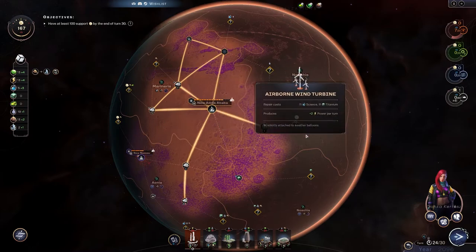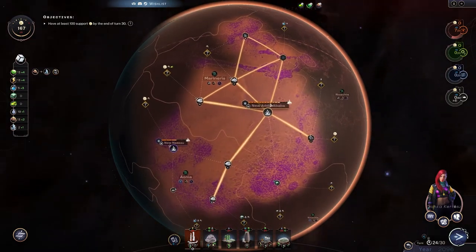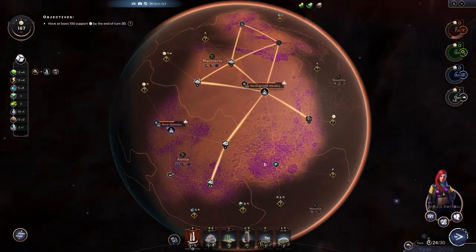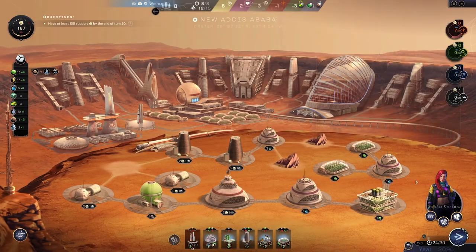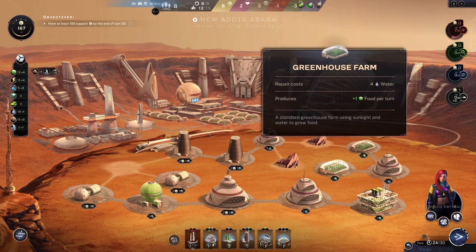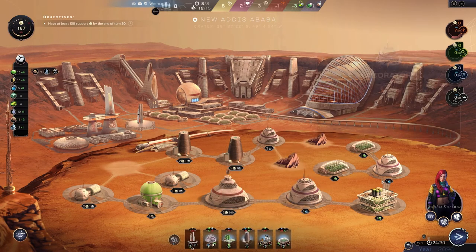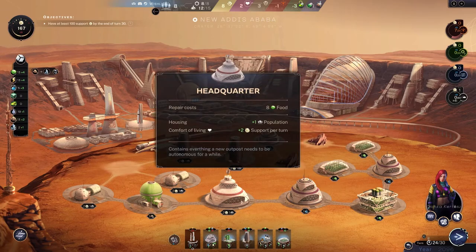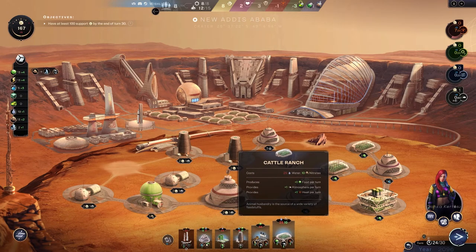I don't know what to do. There's usually a thing you get for 30 science that doubles your food production — some pop-up event. I've gotten it almost every single game but not this one. That would have doubled our food — three more would have been awesome. But we didn't get it, so I should have played the game a different way.